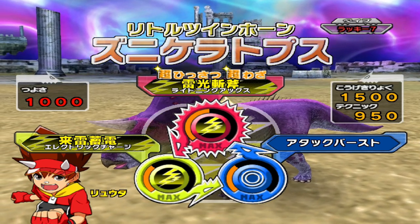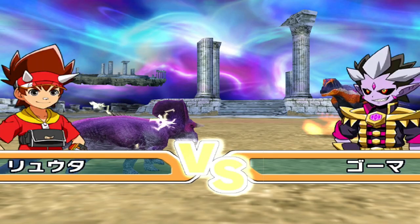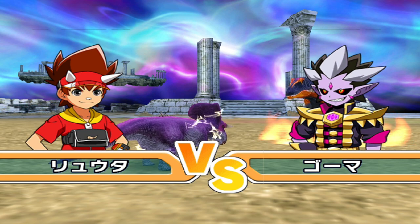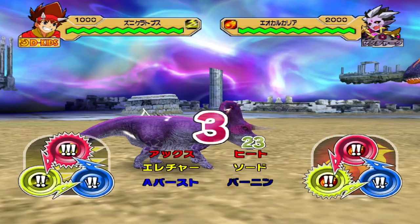I've gone with an interesting moveset here. I've gone with Attack Burst and Electric Charge, because it should stack. And we got Lightning Axe as well for extra damage. So even though this thing doesn't have much health, it's going to have a lot of attack.